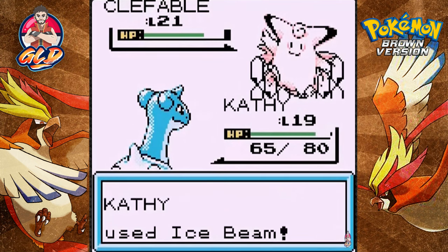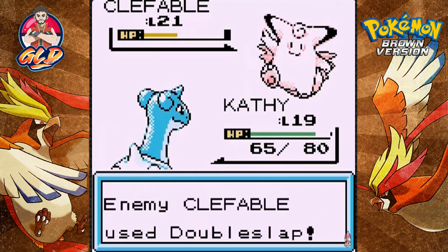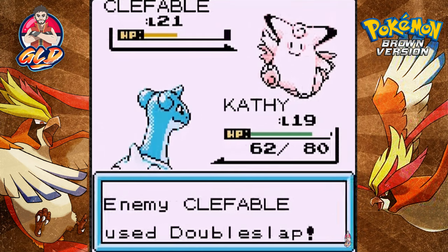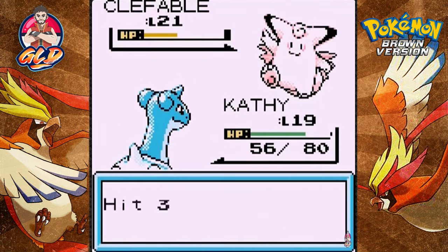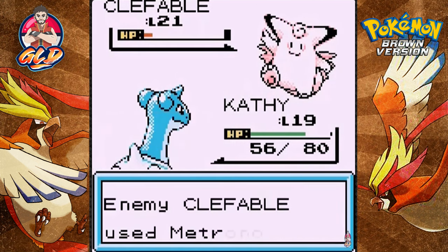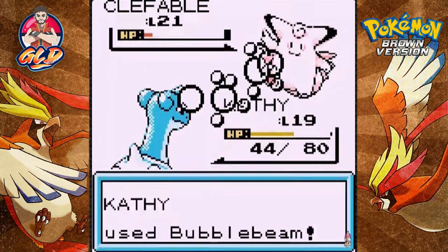Here we go — ice beam attack. We're going to have to work against this guy. I don't necessarily know if fairy types are in this game — I know steel types are, dark types probably too. Another ice beam, and here comes a Metronome, then a Steel Wing attack that is super effective. Let's go with Bubble Beam.